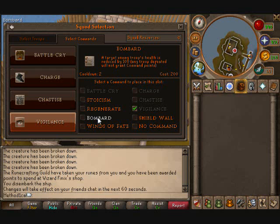Bombard is pretty good, but it does cost 200 command points, so I don't generally recommend using it. I've seen a few people use it and it can be pretty devastating — you just suddenly have one of your units drop dead. But they also don't get command points for the kill, and it does cost 200, so that's kind of an issue.